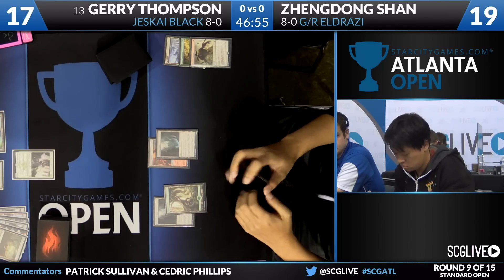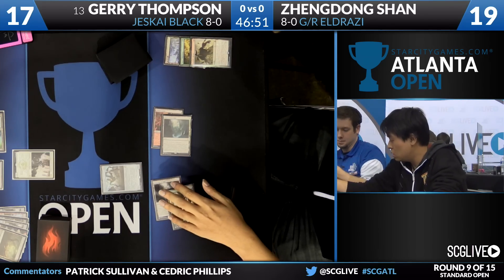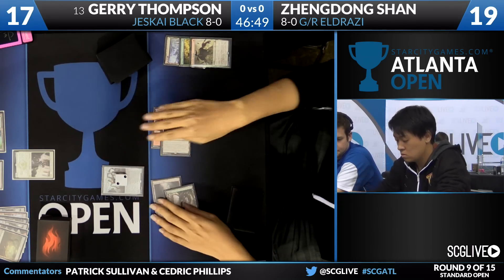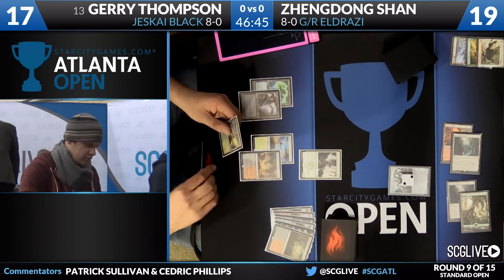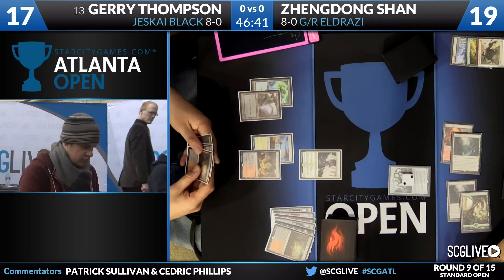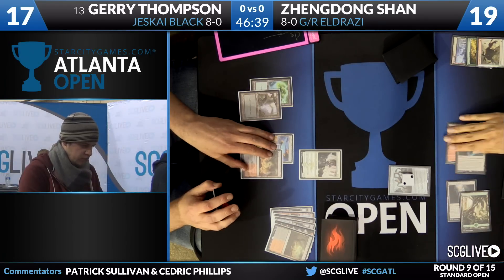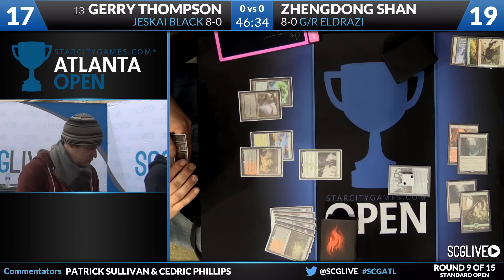Hangerback Walker was the draw there for Sean. Now here's Hangerback Walker for two. Pass that turn back over to Thompson. Thompson will draw — Canopy Vista. First time seeing Hangerback Walker here this weekend. Karzak's really falling off the map. It is surprising.